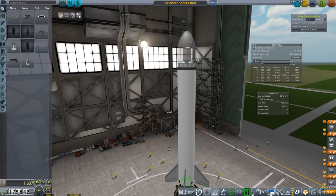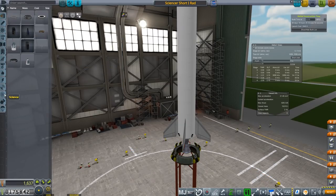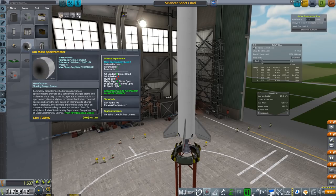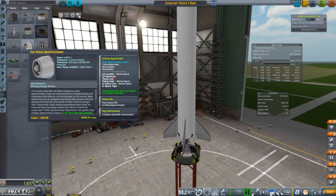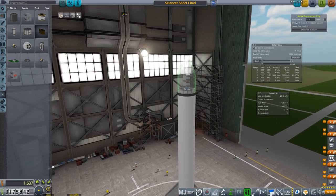We're getting multiple radiation experiments on there — one radiation experiment and one ion mass spectrometer. The experiment is mass spectrometry level one; the Geiger counter is log radiation with no multiple levels. We should be okay. Remove the fairings, separate, add a parachute. Let's save that and build one. Build time is 56 days, and launch cost is an additional $3,440 — so it's going to cost about $4,000 total. That's fine.